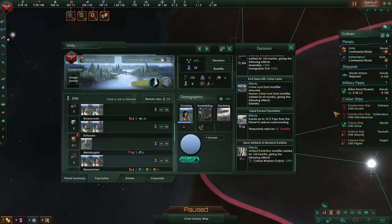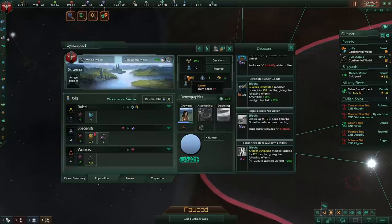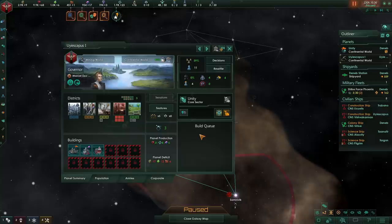If we are at above 10% crime, we have the option of going for a crime lord deal, and this crime lord deal will not go away even if we have zero crime after we choose the deal. On this planet, we cannot go for a crime lord deal because we don't have enough crime, but later on we should be able to, and the 10 stability it gives is very worthwhile.